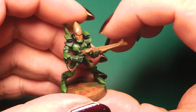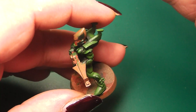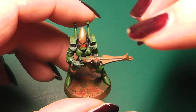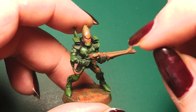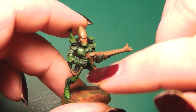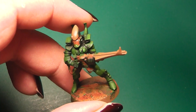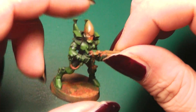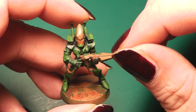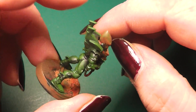Then I took a Snapfit Eldar Guardian and made several color tests. This model was painted at least three times, I believe. I first tried an Iyanden color scheme, then I tried something with orange, and finally he ended up in green. And I wasn't pleased at all.